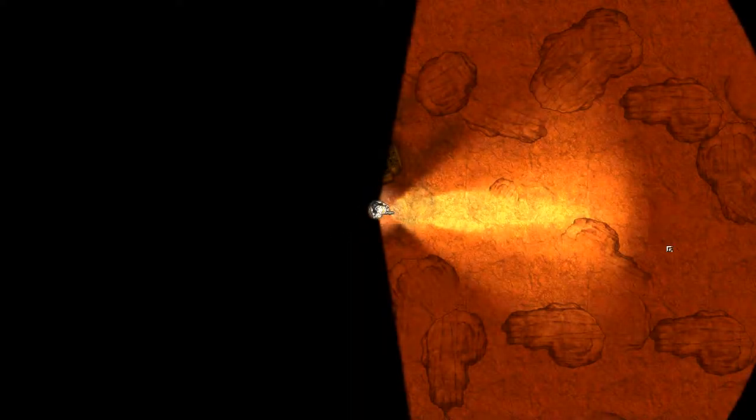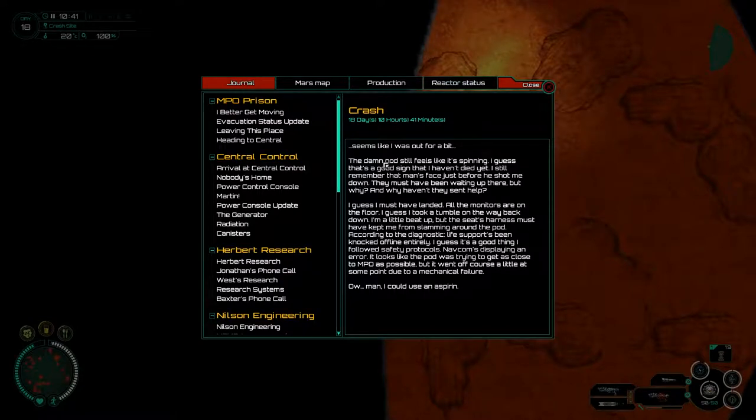We are on the surface of Mars. The pod still feels like it's spinning - I guess that's a good sign I haven't died yet. I still remember that man's face just before he shot me down. All the monitors are on the floor - I took a tumble on the way down. I'm a little beat up but the seat's harness kept me from slamming around. According to the diagnostic, life support's been knocked off entirely.